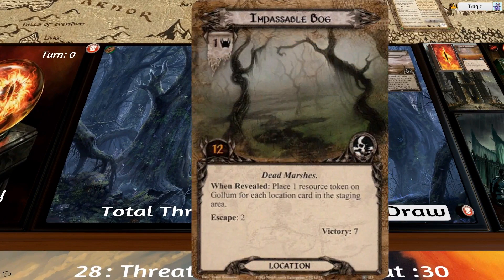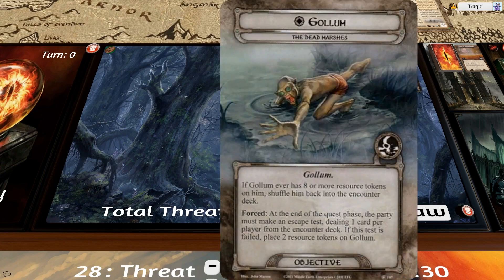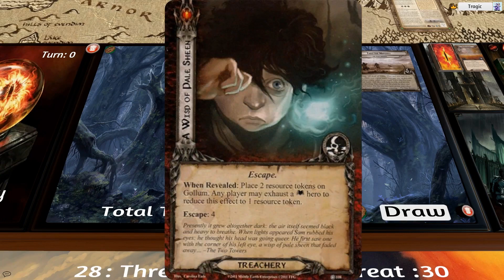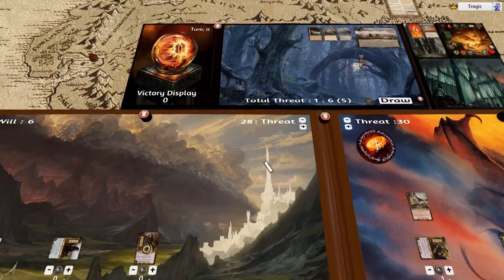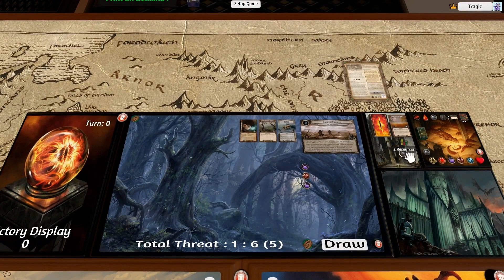Impassable Bog — these have an escape test on them but victory point seven. They also have this ability: place one resource token on Gollum for each location in the staging area. It's very tempting because there's only one threat, but you can end up with like five of these up here and then another one comes out — that's five points, and remember eight points and he escapes. The next card says: place two resource tokens on Gollum, but any player may exhaust one lore hero to reduce this to one. I have no lore heroes and Eleanor is already tapped, so that is two resource tokens on Gollum. So we're now at five tokens total.